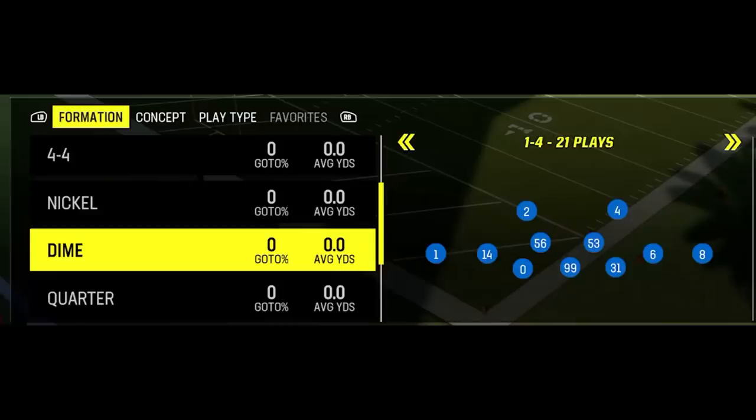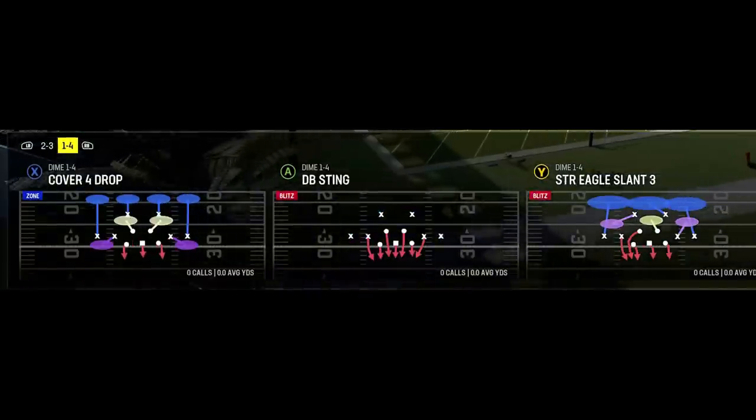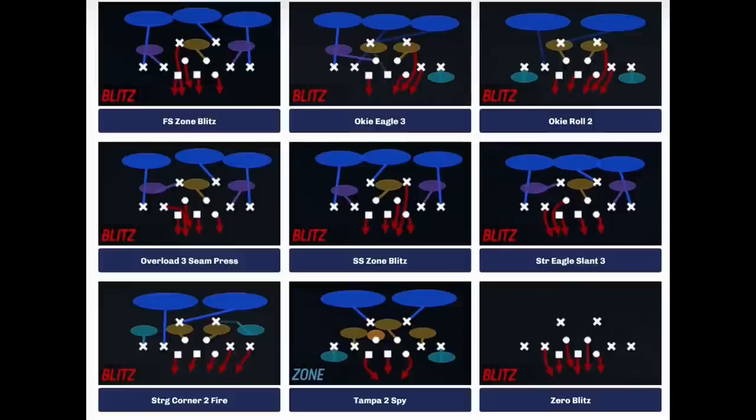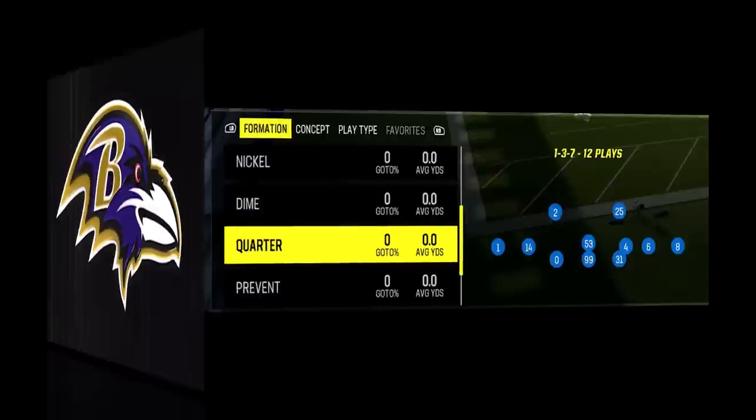Getting to the faster defenses, the Rams have the dime 1-4 and dime 2-3. The dime 1-4 is going to be the closest thing you have to replace the dollar, which is still one of the best pass defenses. You also have the quarter 1-3-7, which is going to be one of the better all-out pass defenses as well.